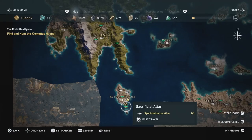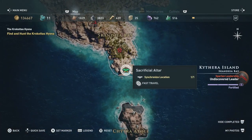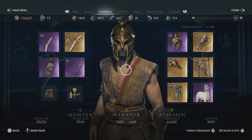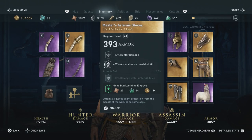So we'll find the Hyena in the Kythera Island here, just at the southern section of it. As my starting point, I'm gonna use that fast travel I was just showing you there, and you'll find it obviously in the area marked, just because you can mark these and it'll show you directly where to find them.